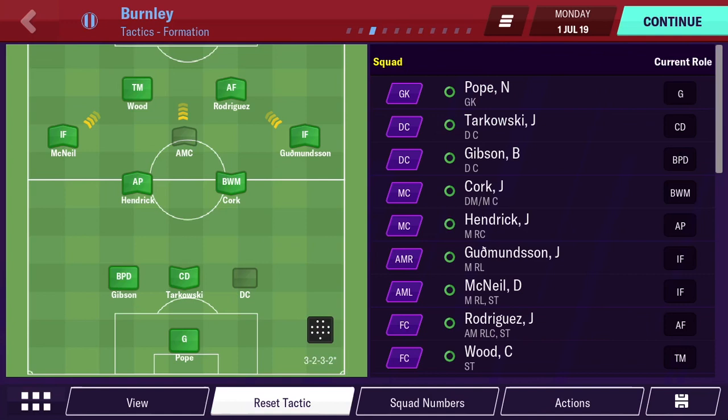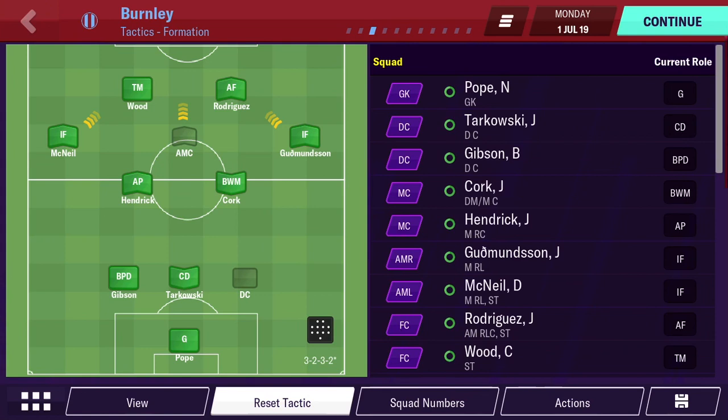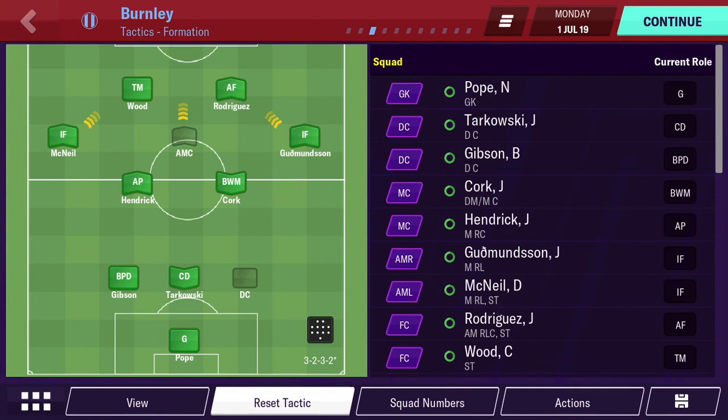For your outside mids or wingers, I go with inside forward. He can play as an attacking mid, an advanced playmaker, or a winger — he's actually naturally a winger. But since he's so young, I'm going to play him as an inside forward so that he'll get used to playing in that role. That's what we do for the attacking line.